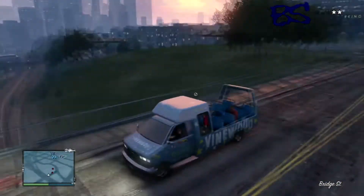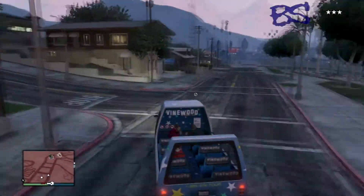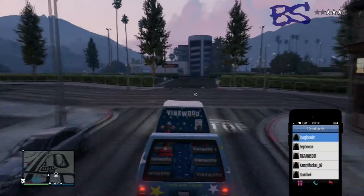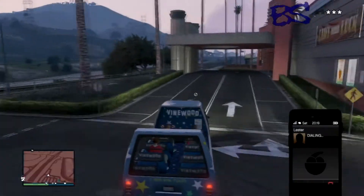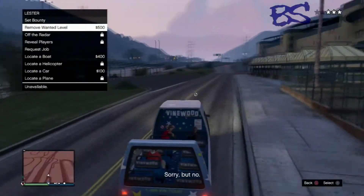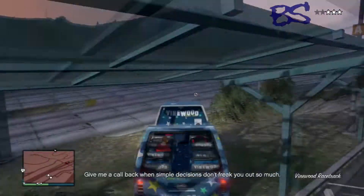First thing you need to do is get yourself a five-star wanted level. You're gonna start by randomly shooting to get a one-star, and once you get that one-star you can start shooting the cops that come after you. Because let's face it, this Vinewood thing is kind of a piece of shit, so once you start shooting at the cops you will be bumped up to a two-star.